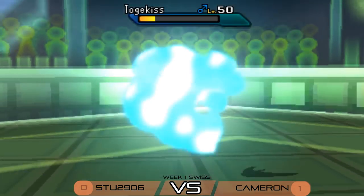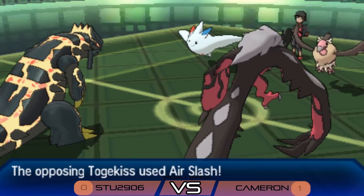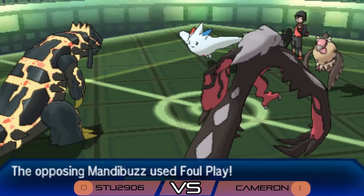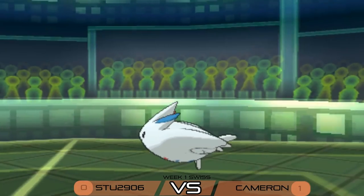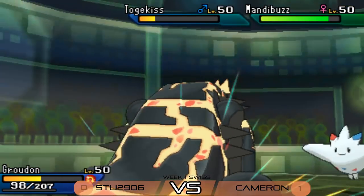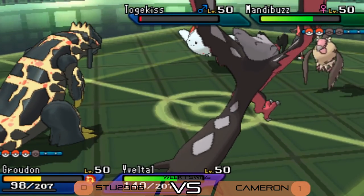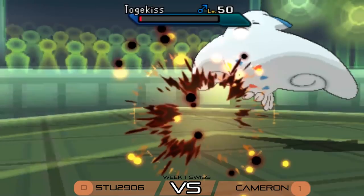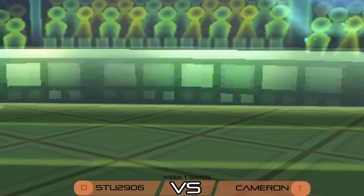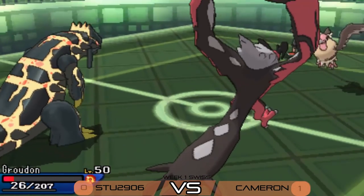Togekiss uses Air Slash fishing for flinches on Yveltal, and Foul Play from Mandibuzz goes into Groudon doing big damage. Yveltal flinches. An Eruption comes from Groudon — is it enough to take out Togekiss? Not quite in the sun, Togekiss just barely hangs on. Next turn, Sucker Punch from Yveltal picks up the knockout on Togekiss, and now it's Mandibuzz versus the world.